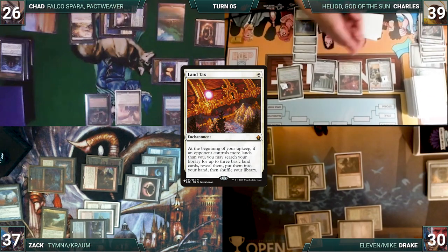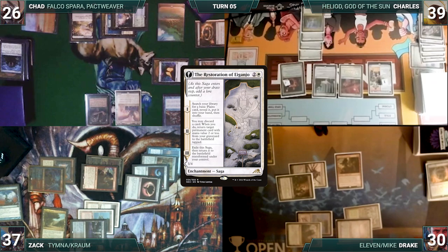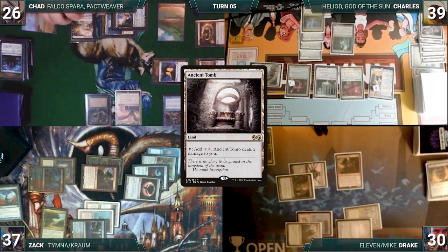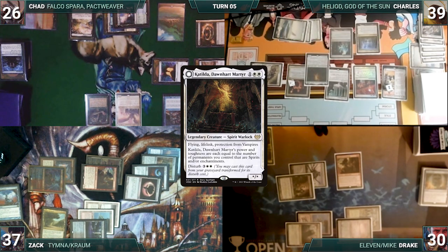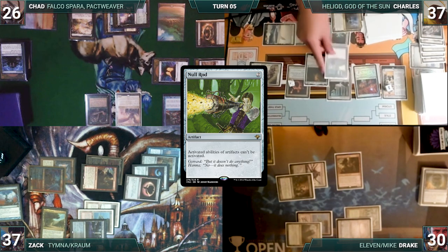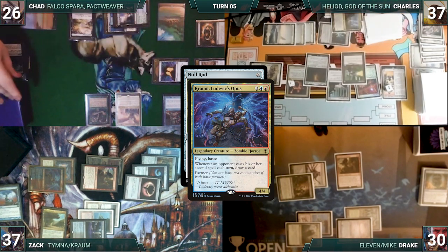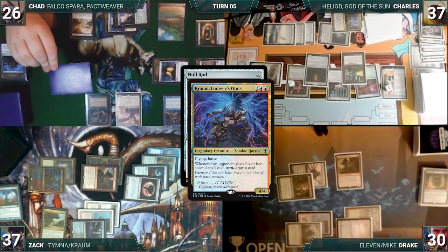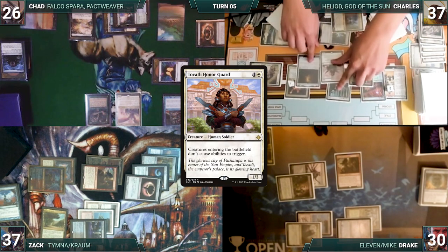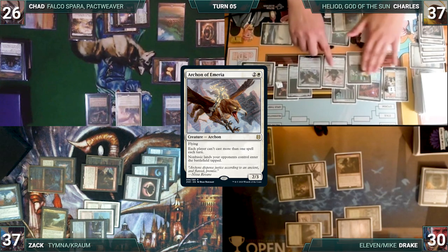During his upkeep, Charles' Land Tax triggers. He fetches up 3 Snow-Covered Plains into his hand. He draws, and in his main phase, the Restoration of Iganjo gets another counter. Charles keeps his word, discarding Grand Abolisher and returning it to the battlefield. He plays an Ancient Tomb as his land for turn. He casts Catilda, Dawnheart Martyr. Rhystic triggers and Chad draws. He taps his Ancient Tomb to help activate his Nykthos, adding 9 white. He casts Null Rod. Kraum and Rhystic trigger. Charles pays for Rhystic, and Zack prays for an answer but doesn't find one. Null Rod resolves. Charles follows up with a Deathculti Honor Guard, paying for Rhystic. He casts Archon of Emeria, not paying for Rhystic. With the board all stacked up, Charles passes, discarding to hand size.